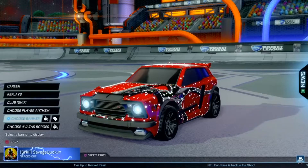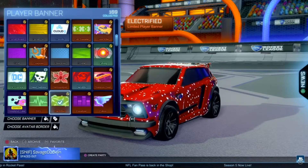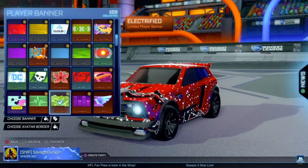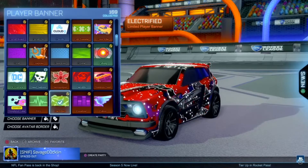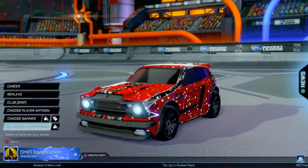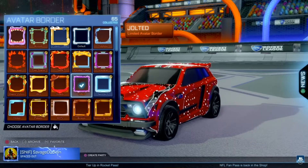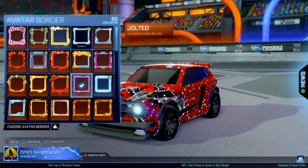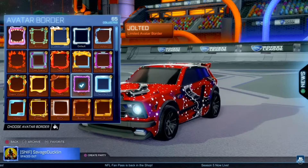For this next one, it's kind of an electricity vibe. We have the Electrified Limited Player Banner. A lot of you guys in the last video were asking where I got this from — I believe it was from a past Rocket Pass, but I'll try to link that one down below. I also have the Jolted Limited Avatar Border for this one, and these are both painted a bluish color.